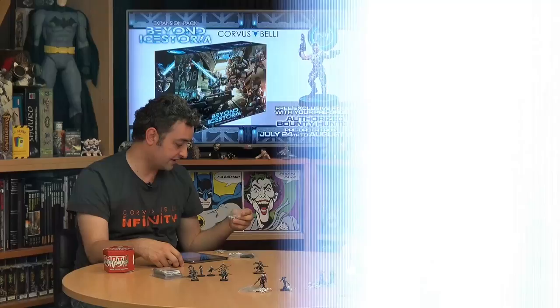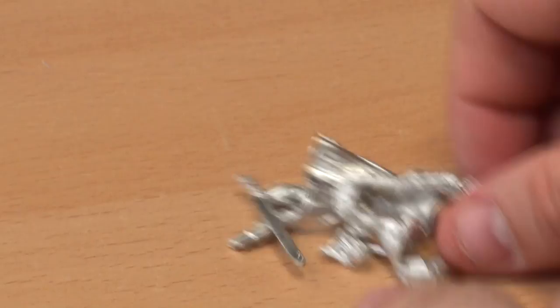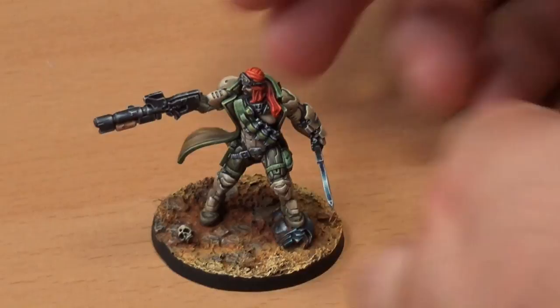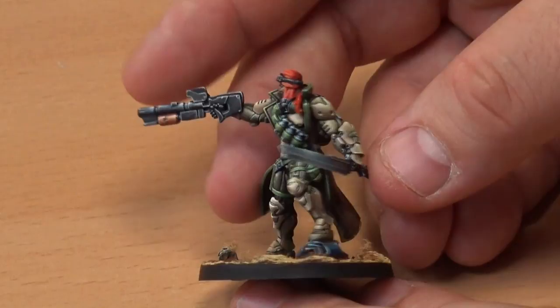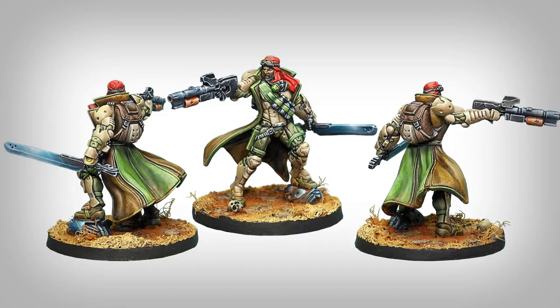The big base miniature is Tariq Mansuri — a character from the Infinity fluff and hero for Haqqislam. He belongs to the Kawarij units, which means Red Turban, and is a genetically enhanced super soldier. He's the most expensive in points value troop of the box, carrying a Spitfire to deliver more chaos to the enemy. Now let's move on to the Yu Jing miniatures.